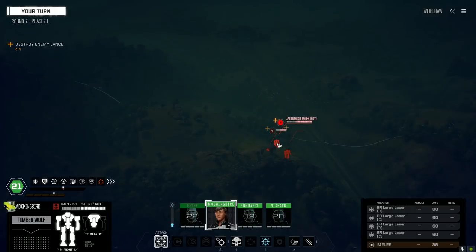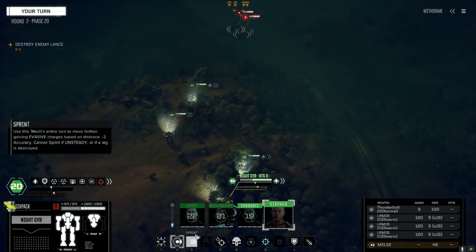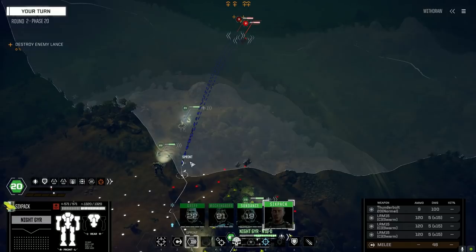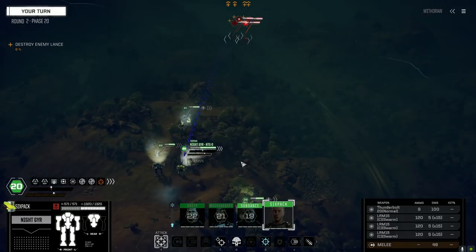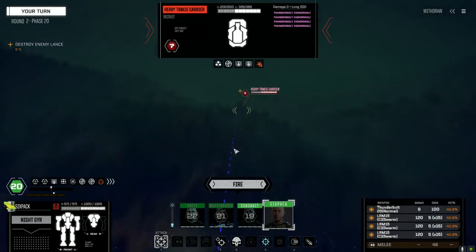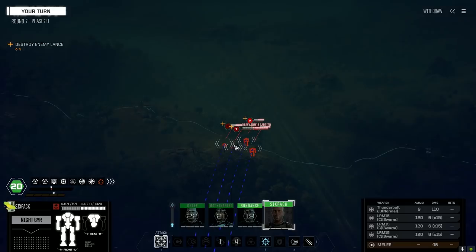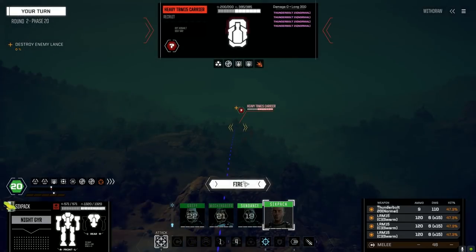There's a Jagermech X — 6X. Didn't seem that heavy to me unless they've got reinforcements. Let's double time it. We're going to go with swarm into thunderbolt on the heavy TBM carrier. I'm going to Warlord it at this point to give us a better chance to hit. Firing — okay, we did hit with that. Looks like we got it. Nice.